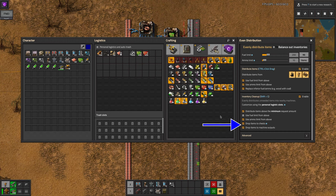Drop items to chests and machine outputs are interesting options, because they're slightly unexpected. If chests is selected, it will try to match inventory items with items already in the chests, and if it finds a match, will dump those items in there.